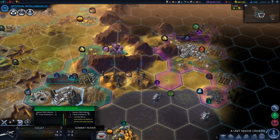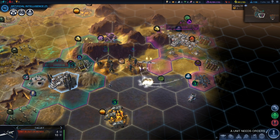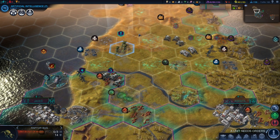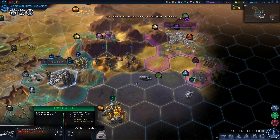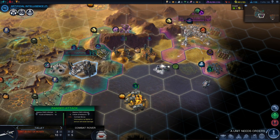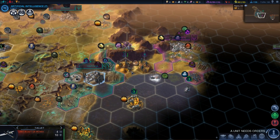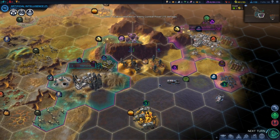We can get this attack jet to attack this combat rover on the sea. Unfortunately the animations do get stuck a bit - it's going to continuously fly around and fire missiles onto that poor unit for a pretty long time. Didn't quite destroy the combat rover but did enough damage to make a difference.